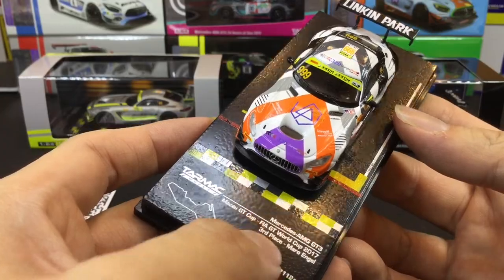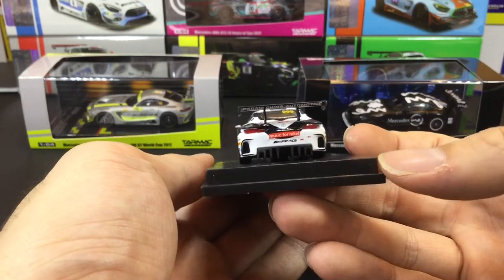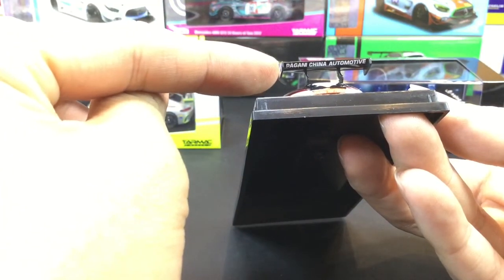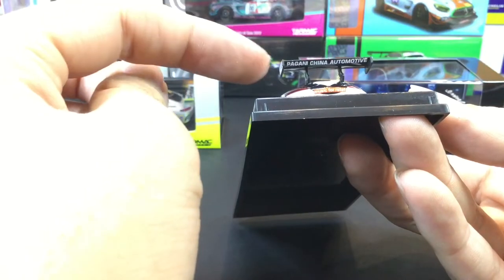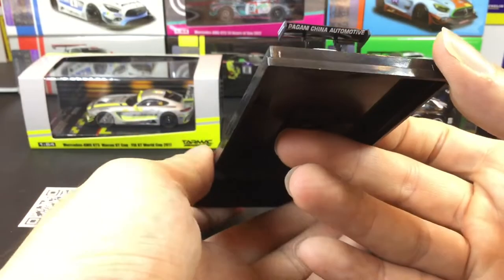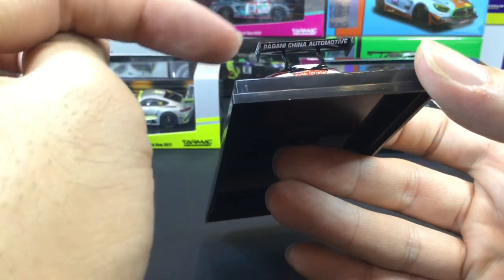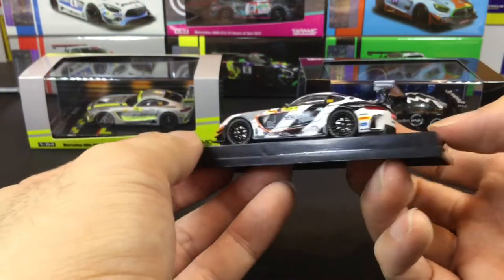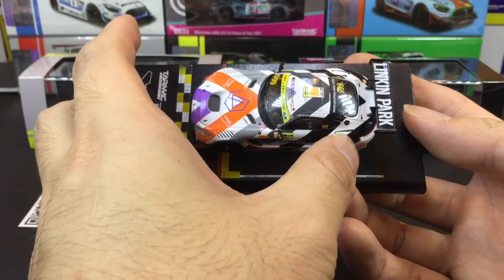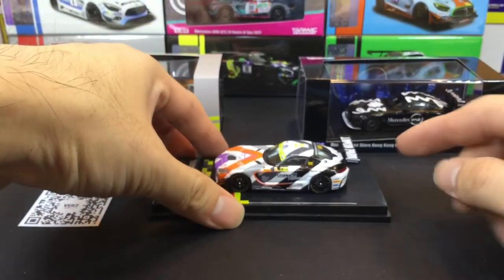This one is a Macau GT Cup car run in 2017, driven by Maro Engel, finishing third place. Another thing I noticed is a Pagani China Automotive sponsorship that actually appears on the real car as well. I did a quick Google search and couldn't find anything about a technical collaboration between Pagani and the racing team, so if you know, please leave a comment below.